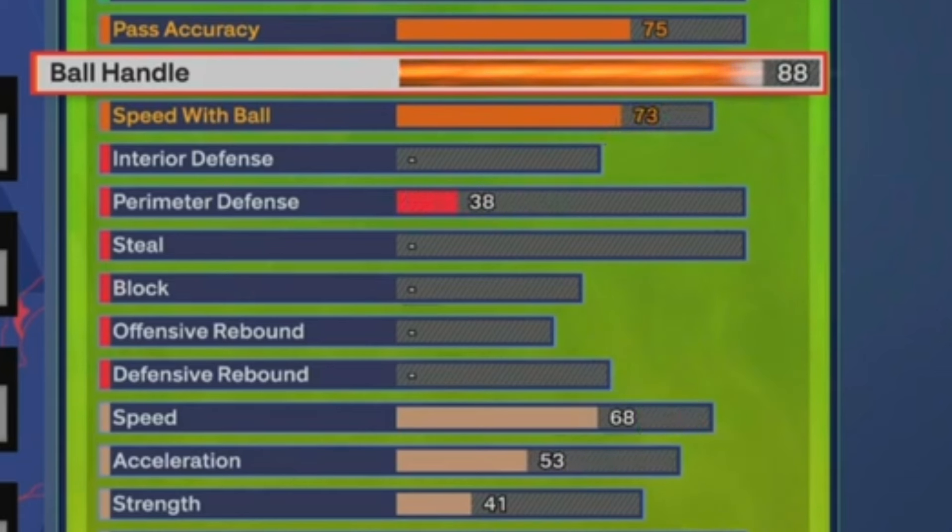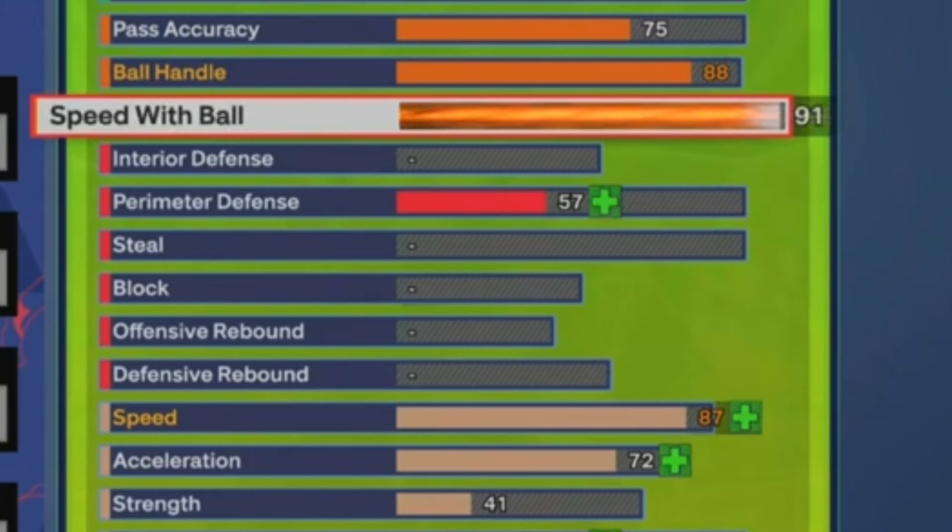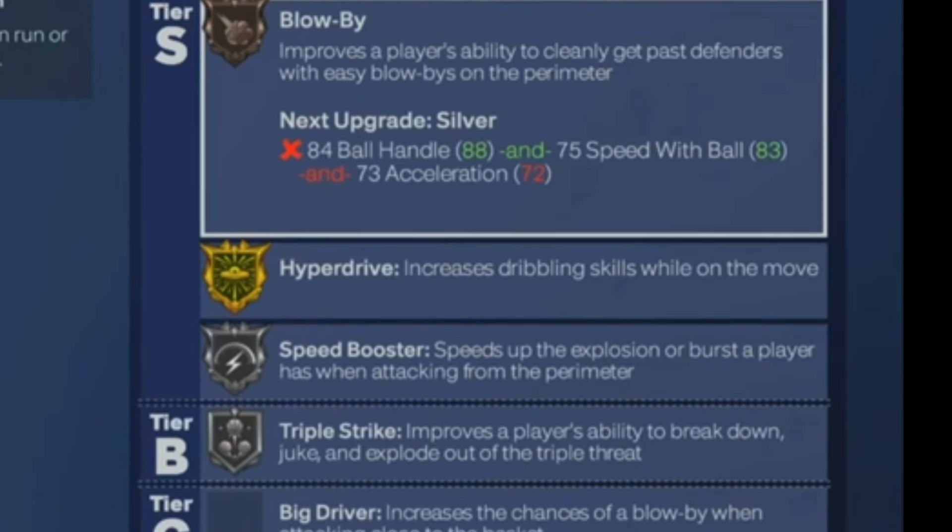For the ball handle, we're gonna go ahead and give Jalen Brunson an 88 ball handle. Jalen Brunson can dribble the ball very well. He's not a Kyrie Irving fancy dribble-moves type of player, but that doesn't take away from his game — they can both get buckets. If you think these attributes are too low or too high, they are set perfectly. For the speed with ball, we're gonna go ahead and put that at an 83. A 83 gets you Hyperdrive and Speed Booster, and it's a really good cutoff for this build.